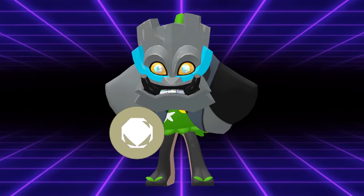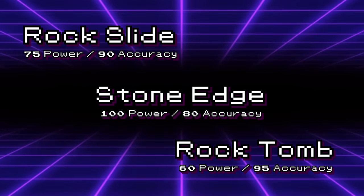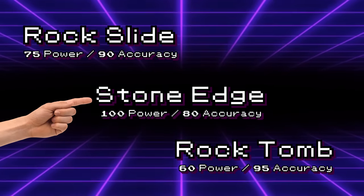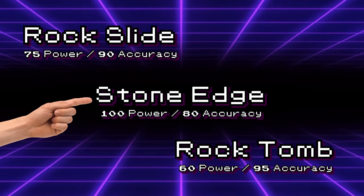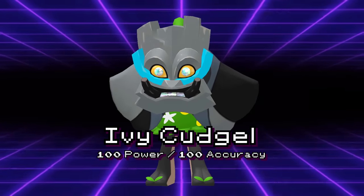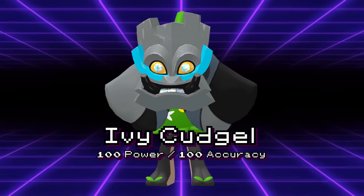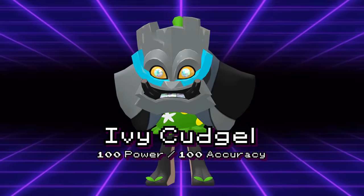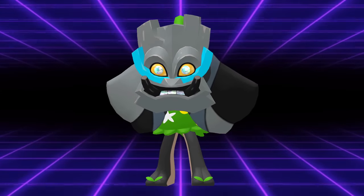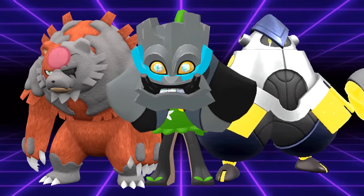Its main draw though is its Rock-type Ivy Cudgel. Normally, physical Rock-type moves have shaky accuracy with middling power. Rock Slide, for example, has 90 accuracy despite only being 75 base power, and Stone Edge, which has better base power at 100, is only 80 accuracy — being super unreliable. Ogreppon Cornerstone effectively has an upgraded version of Stone Edge at its disposal, with all the positive aspects of the move: the high damage and high crit rate, with no downsides, as the move does not make contact, avoiding Rocky Helmet damage, and has perfect accuracy.